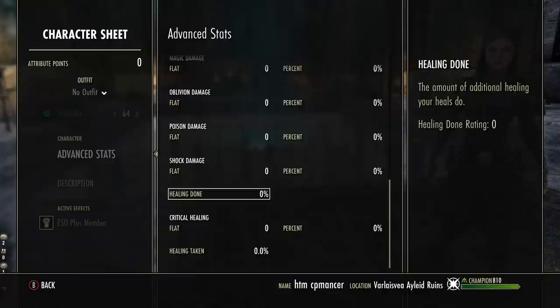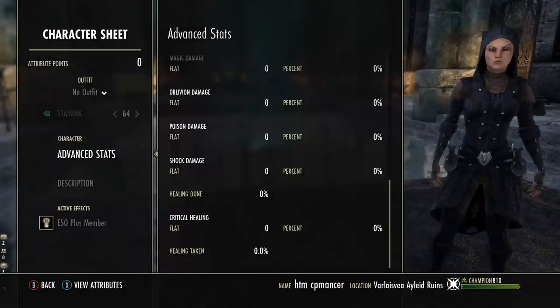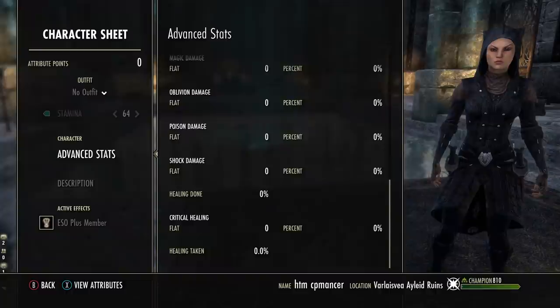That's update 29, going live in March — the beginning of March. So about five to six weeks from now, consoles will be receiving this update as well, which should be really nice for keeping track of your characters. Of course, there are tons of other changes coming in update 29 as well. If you didn't see some of my videos last week, make sure you check those out — I'll have links in the description below. There are lots of class updates, lots of weapon and armor skill updates especially on the passive side of things.